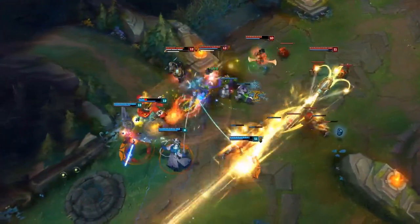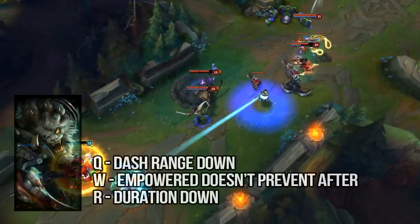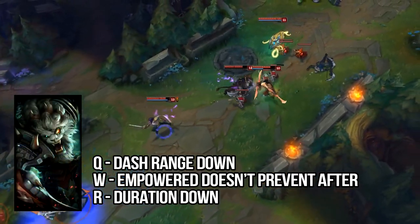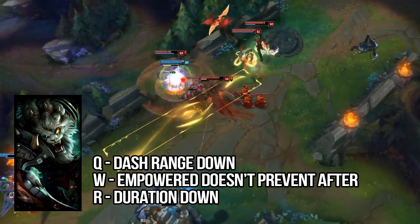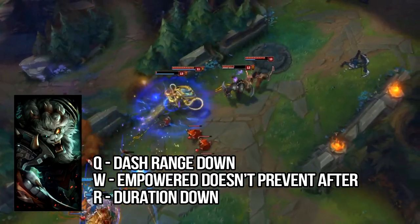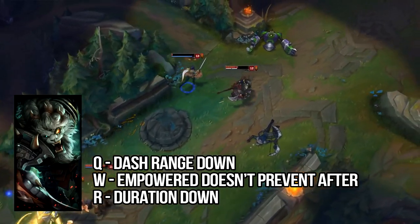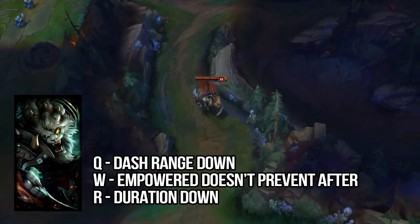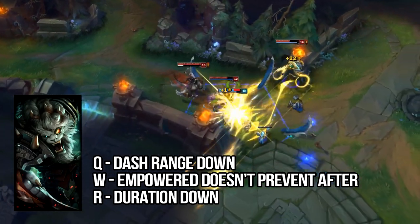We're seeing probably the two strongest jungle champions right now getting nerfed. Rengar's Q dash range is lowered by 50 units so you won't dash as far. His W has been changed so if you use it with ferocity it's not going to prevent crowd control anymore, which is massive. It will still remove existing crowd control but if you're hit by anything afterwards it will now work on you — it will still lock you down. The R duration has also been lowered to 12 to 20 seconds from 14 to 30.